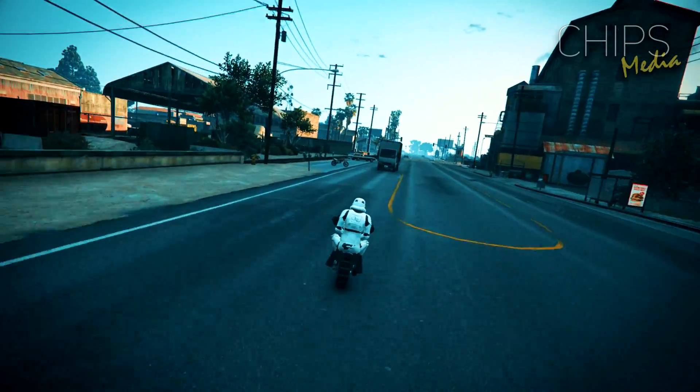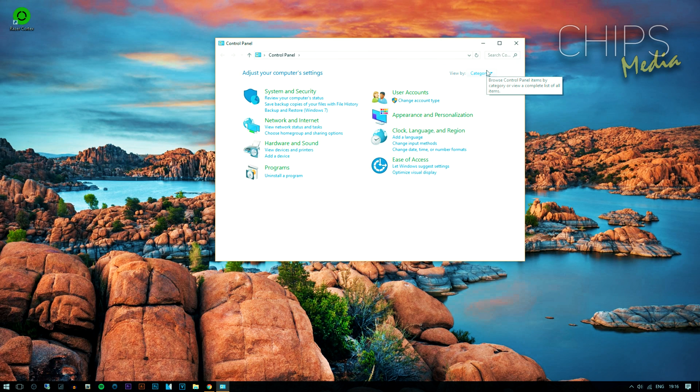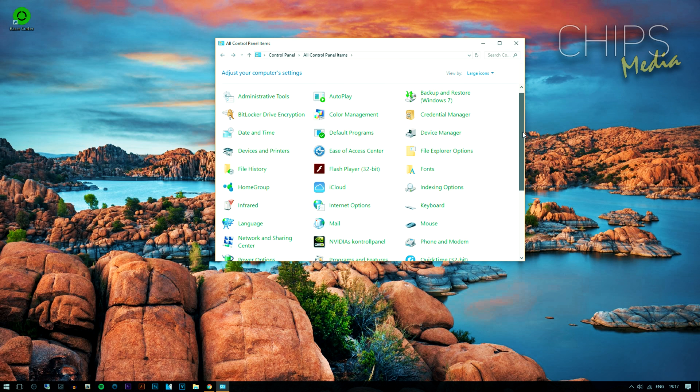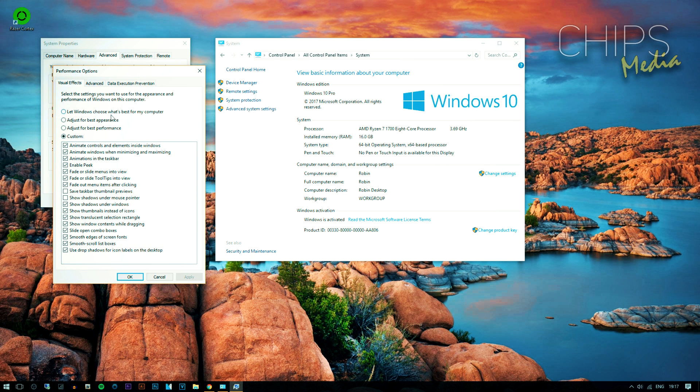Tip number four: power plan. Make sure you always have the Performance power plan activated. Head over to Start, type 'Control Panel,' and look for Power Options — make sure Performance is activated. Additionally, you can switch visual appearance to Basic for better overall performance: go to Control Panel, click System, then Advanced System Settings, select the Advanced tab, and under Performance click Settings. If you struggle with frame rates, select Best Performance and click OK. On an Nvidia laptop, right-click the desktop, open the Nvidia Control Panel, and set the Nvidia processor as the default GPU on Global Settings.